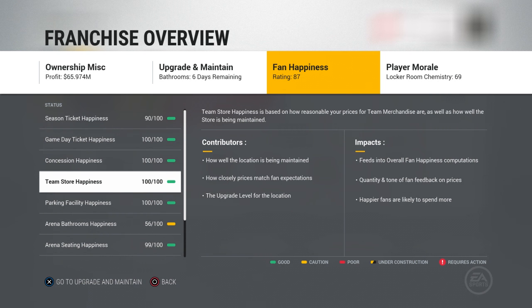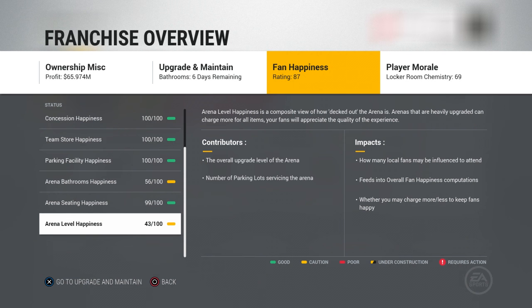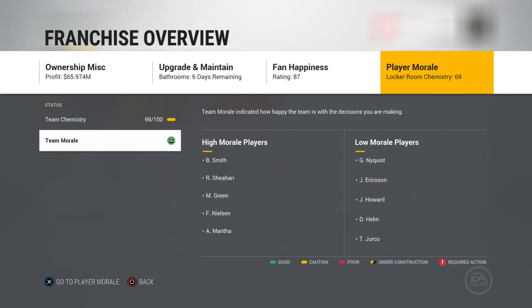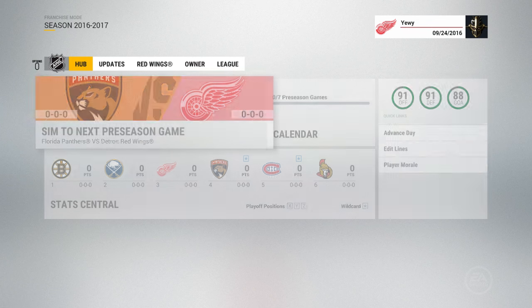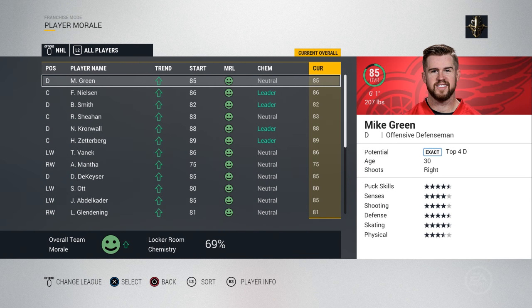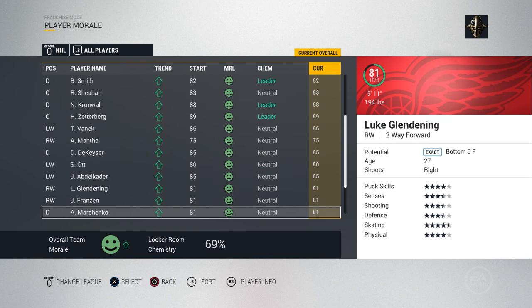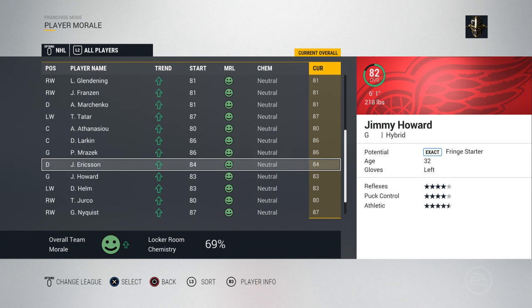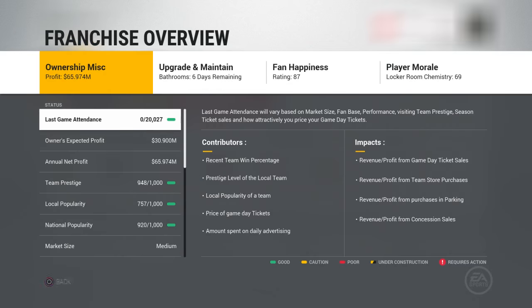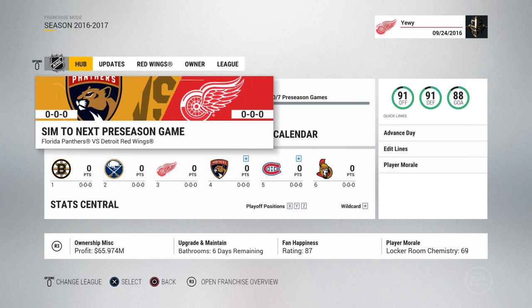If it's under construction, you'll see a yellow and black striped line. The player morale tab is really fast and easy — it tells you your team chemistry and your team morale. On team chemistry it shows your locker room leaders and non-leaders. On team morale it shows your high and low morale players. If you want to go to morale, hit X and it'll bring you right into your morale window.